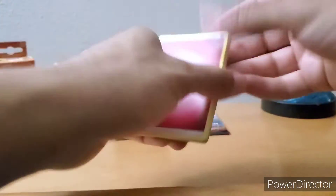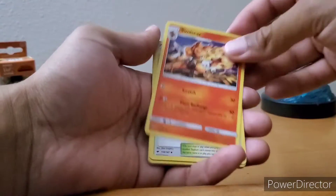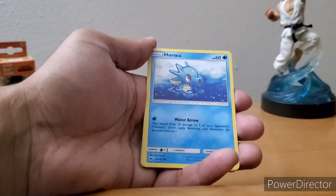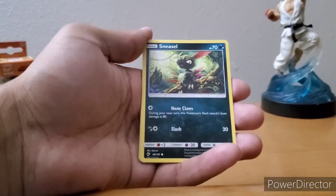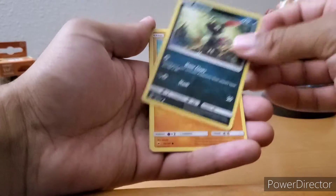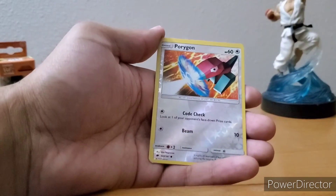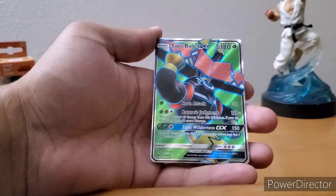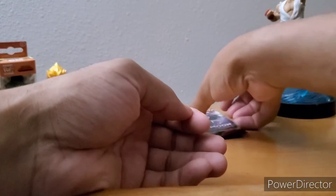Bring the flames! Next pack has some fire energy. Mudbray, Raticate, Rapidash, Venipede, Sneasel, Crabominable, Groudon, Porygon, and Tapu Bulu GX.